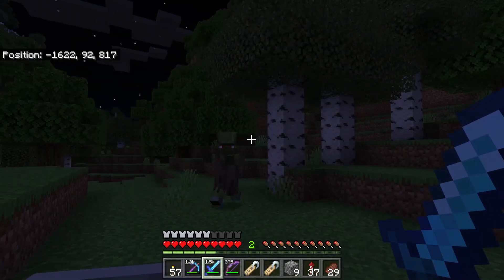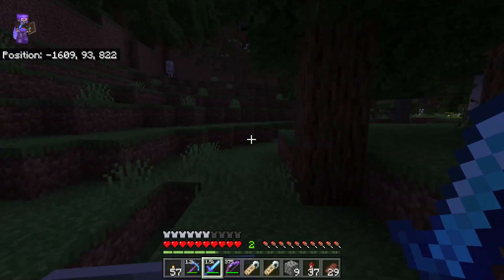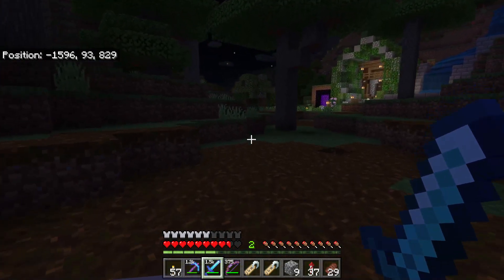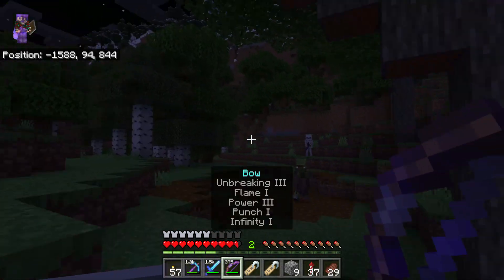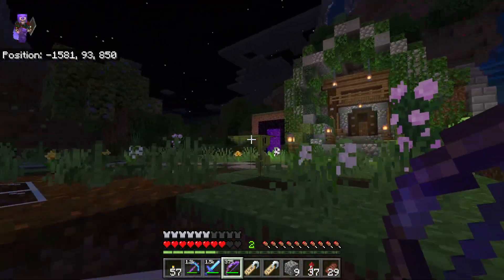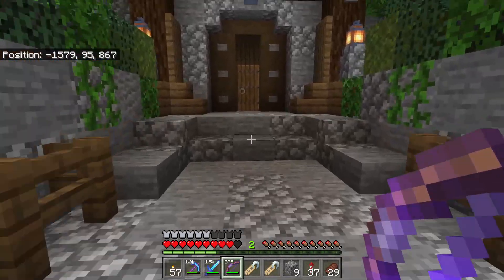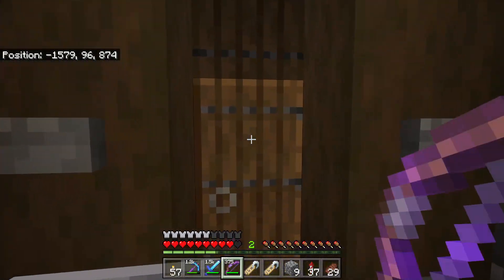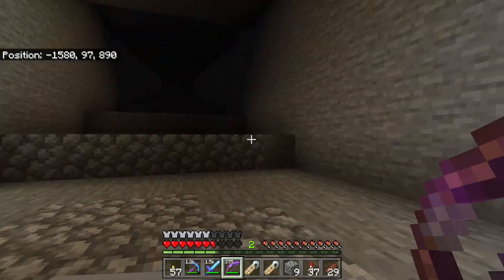We've got our first zombie villager and he is on our tail! There's also an enderman and a skeleton — it's getting more fun as we go. Stop hitting me, I don't want to have to kill you! There are phantoms too — go go go! Should I break down the door or just go in? I'm just gonna run in. There we go!